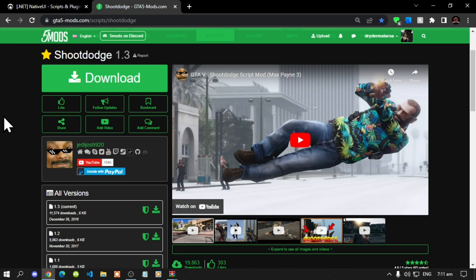We're going to get straight into the video. This video is all about how to install the Shoot Dodge mod inside your Grand Theft Auto V folder. Like always, make sure that you download and install all of the latest requirements that are inside my description below. Once you have completed that, download this mod — I will leave the mod link in my description below.